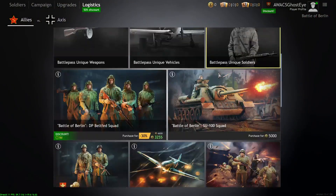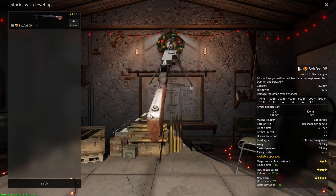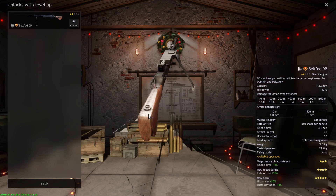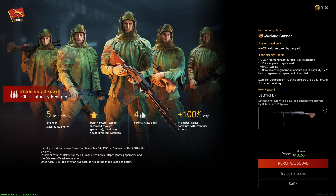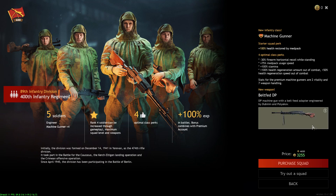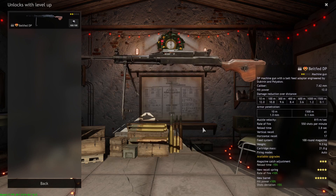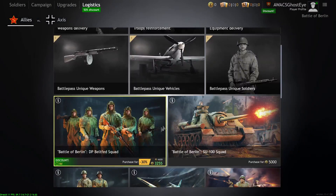Now the Battle of Berlin campaign for the Soviets, starting with the DP Belt-Fed Squad. This is not a bad squad — the belt-fed DP is basically a DP machine gun with a belt-fed magazine giving you 100 rounds plus another 100, 200 total, with a large ammo pouch for more. You get four machine gunners and one level two engineer. The DP is really good at mowing down enemy infantry squads. The main problem is the recoil is really bad, but if you can manage it, it does really well. Not a bad squad for 30 bucks.